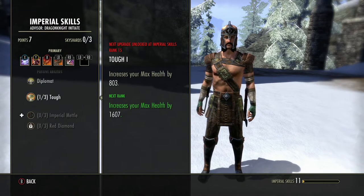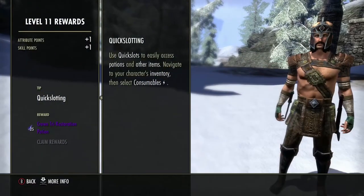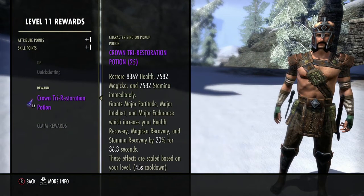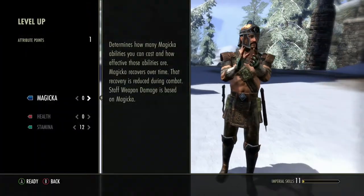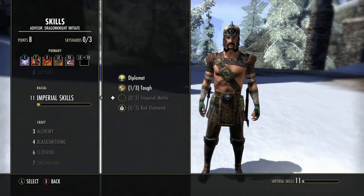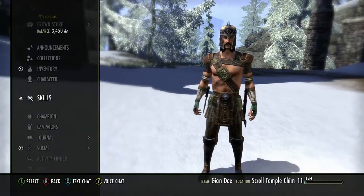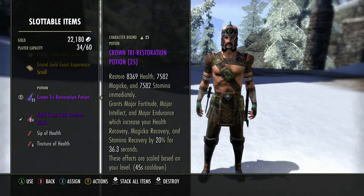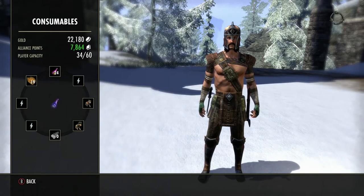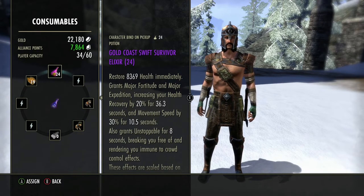We leveled up here so I'm going to claim my rewards — awesome, we got a Tri Restoration Potion. We'll put it in our stamina slot. Go into Inventory, Slottable Items, select it, hit X, and assign it to replace where I had the Gold Coast Swift Survivor Elixir. To access it, hold up on the D-pad and use the left or right thumb stick.